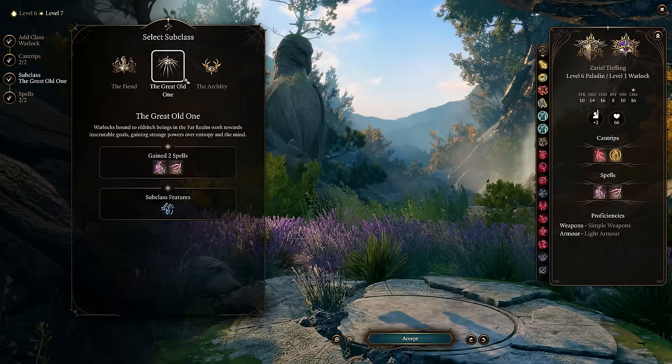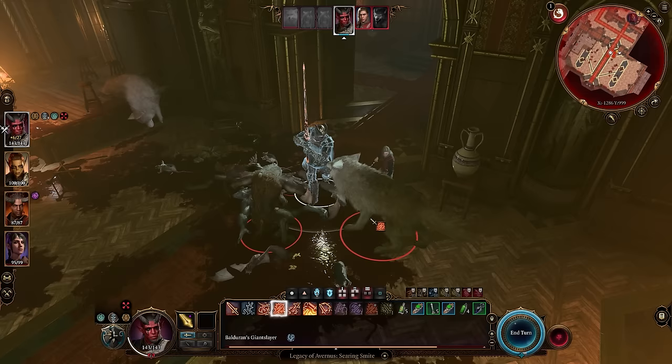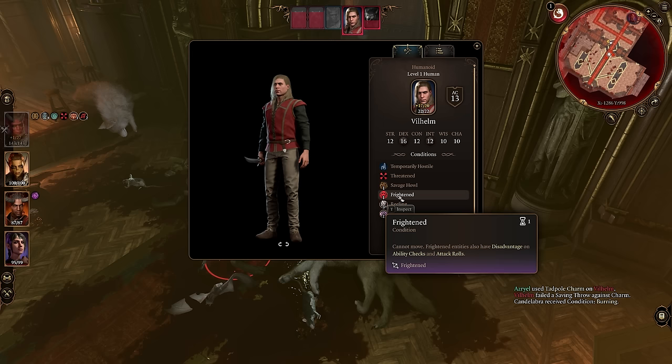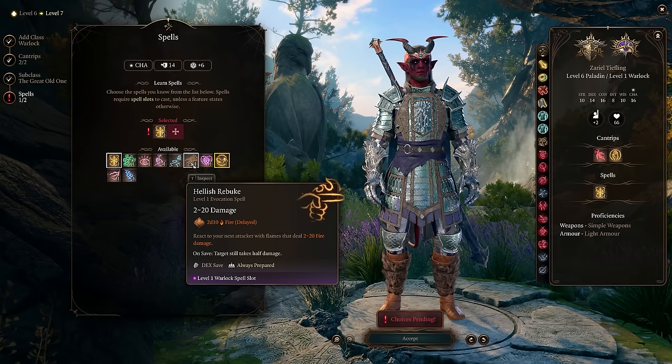My favorite subclass is the Great Old One because of the fright mechanics. When we perform critical hits, enemies around the primary target get frightened and basically cannot move for the turn. They also gain disadvantage on ability checks and attack rolls, making them easier to hit while it's harder for them to hit you. We can also grab Armor of Agathys, which is really good, and if you're planning to go Oathbreaker eventually I recommend picking something other than Hellish Rebuke since you get that from the Oathbreaker as well.